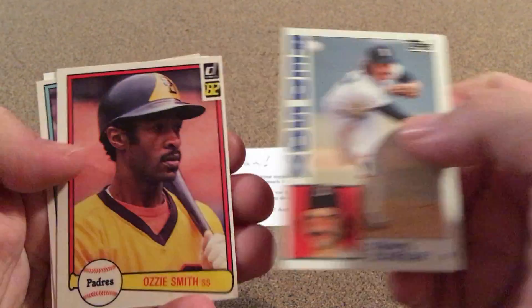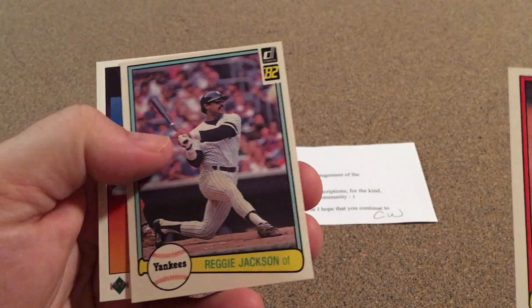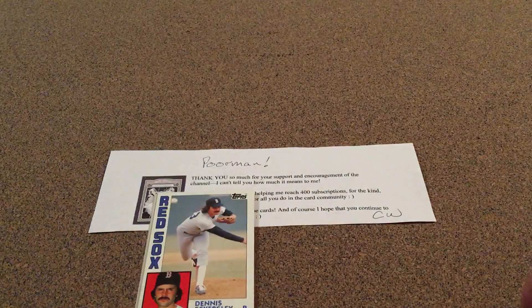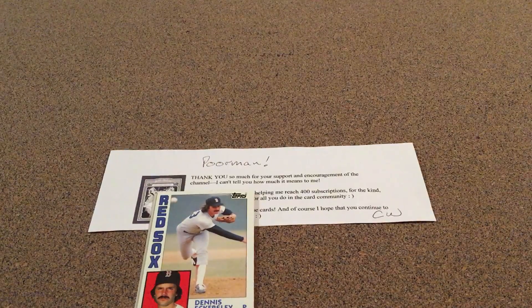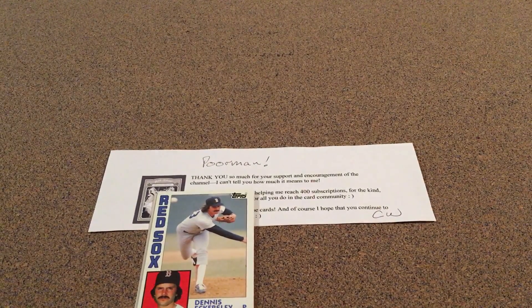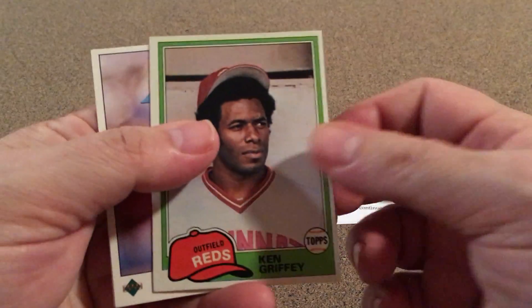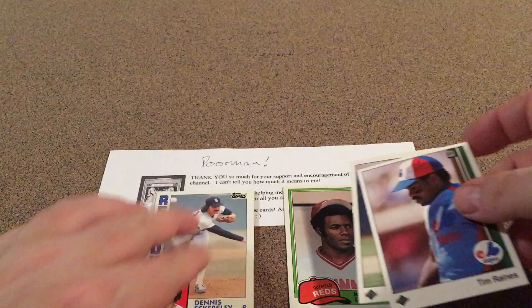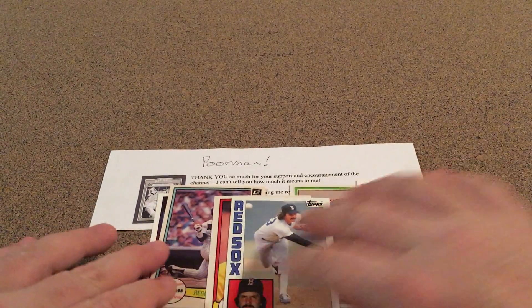Got an Eck and 84, an 82 Ozzie Smith — that one's pretty good for 82 Donruss — and then that 89 Upper Deck Ozzie Smith. I see more 89s in here, an 81 Ken Griffey, and an Eck and 89. So pretty good. I was able to get seven of them, so not bad.